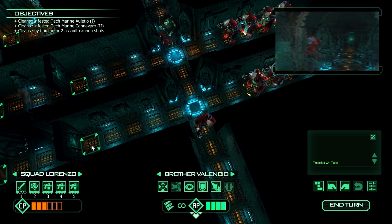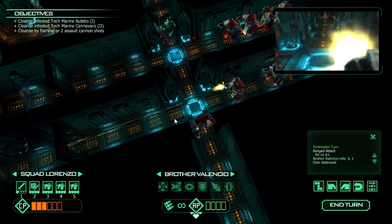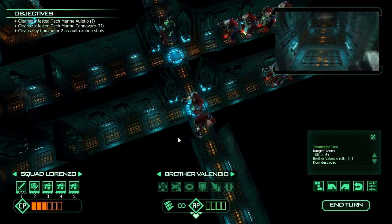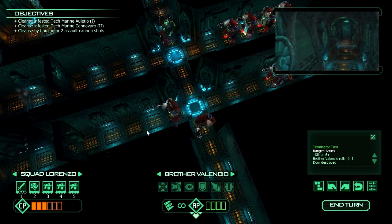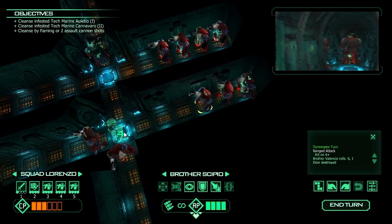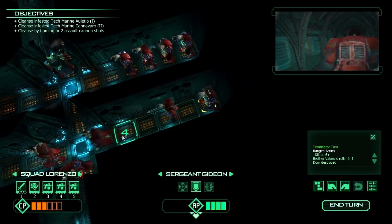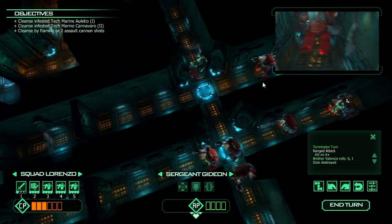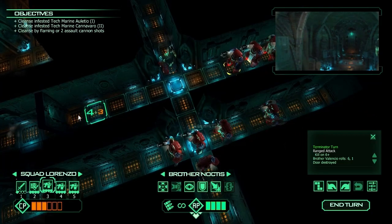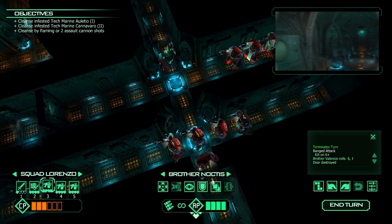Valencio is going to be shooting at this door while walking forward, and he managed to destroy it on the first roll - a 6 and a 1. Very nice, well done Brother Valencio. Everybody else is just going to move single file. We're going to do the same operation up top, and if they don't manage to get the door open in time it'll be disappointing. I actually clicked the wrong thing right there.